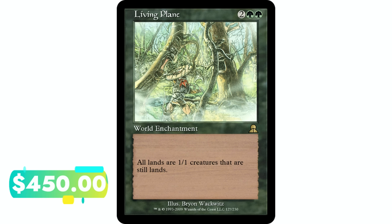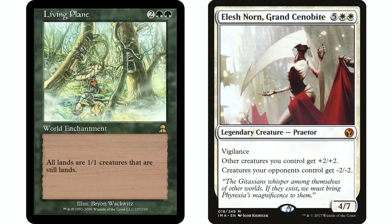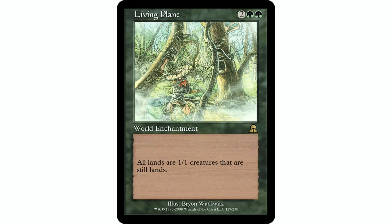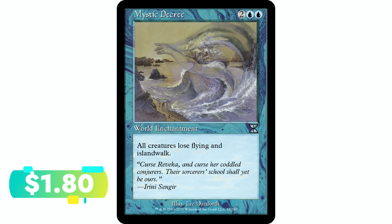Living Plane — two green green, world enchantment. All lands are 1/1 creatures that are still lands. The reason this is significant is you can turn your opponents' lands into creatures and then kill them. The typical combo here is Elesh Norn — this gets used in cEDH quite a bit, where opponents' lands immediately become creatures and immediately die, so they can't even tap for mana. It completely locks opponents out of having lands in play. It's a well-known card and incredibly expensive for that reason.